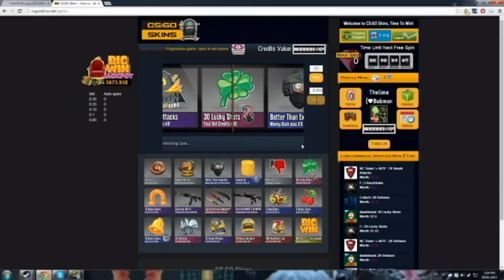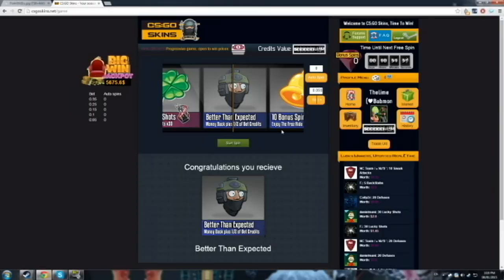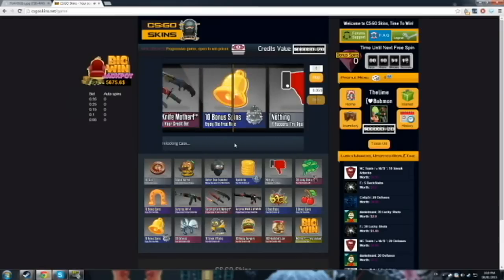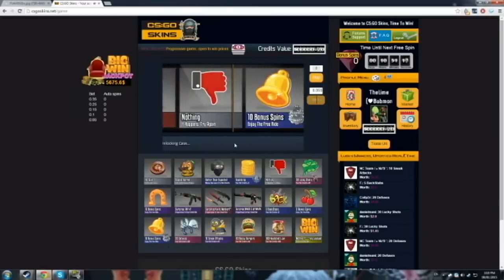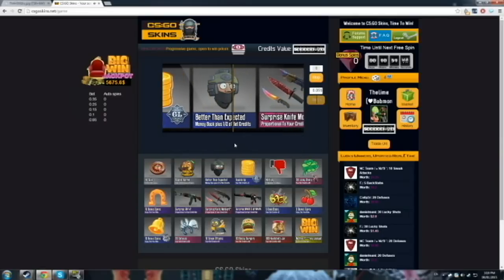I'm hoping I'll get at least something just to show you guys. Oh, better than I expected — that's like the worst thing you can get actually. But yeah, it basically gives you money back — half credits of what you bet. So I bet five, I'll get about 8 cents in total, so I'm back to 25. I'll do another one just to show. They've announced they've been having really high traffic. Hey, another better than expected! I'm up to 28 cents now.